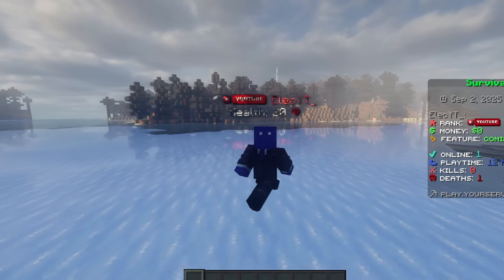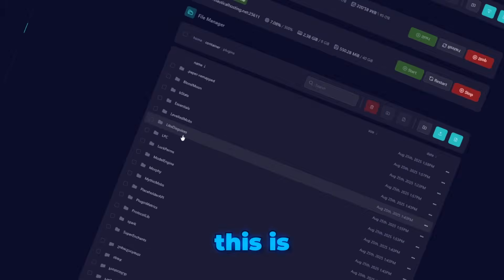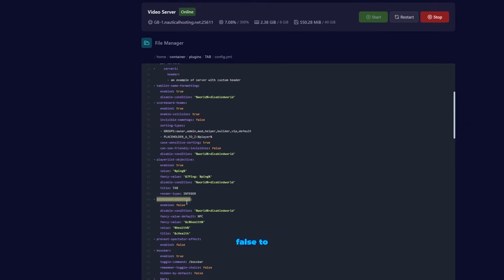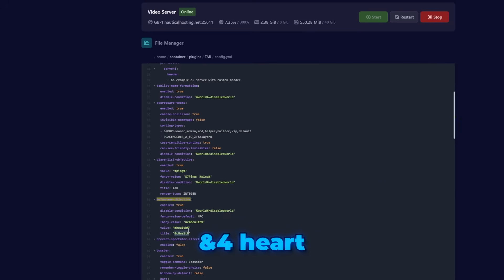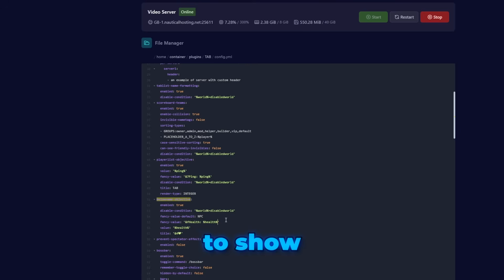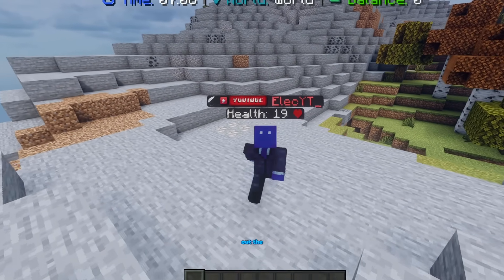Last but not least, there's one more powerful feature: the below-name objective. See that little heart and health number right below the name tag? It gives you a clean, at-a-glance view of a player's health. Open config.yaml in the plugin/Tab folder and search for 'below name objective'. First, change 'enabled: false' to 'enabled: true'. The value is the raw statistic being tracked — leave that as is. The title is what's displayed after the value; change this to show a heart icon. Set the fancy value to '&f%health%' to show the health number. The fancy value default is a fallback for entities like NPCs where the statistic doesn't apply, and the disabled condition lets you turn it off under certain circumstances. Save the file, run /tab reload, and you'll see player health under their names. For a full guide, check out the official Tab wiki — link below.